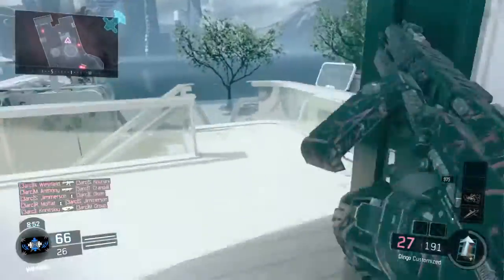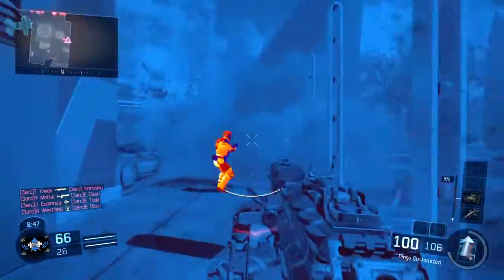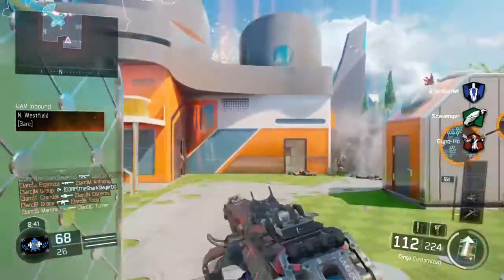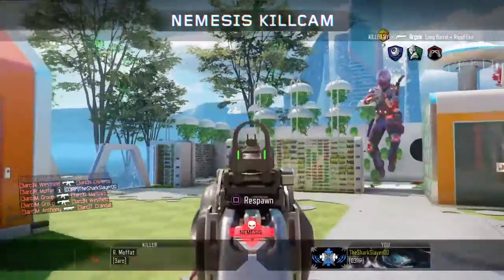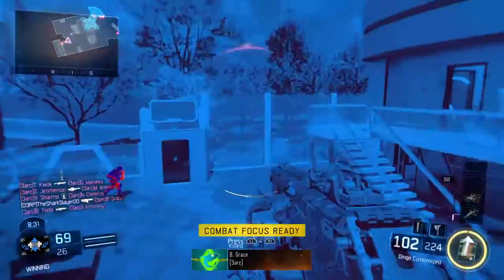Alright, so now, see how your screen's a different color tint? Every time you jump, it'll toggle on and off infrared vision. And I believe this lasts until your mothership goes away. It's whenever your mothership goes down, you'll lose your infrared vision. Every time we jump, it will toggle on and off infrared vision.